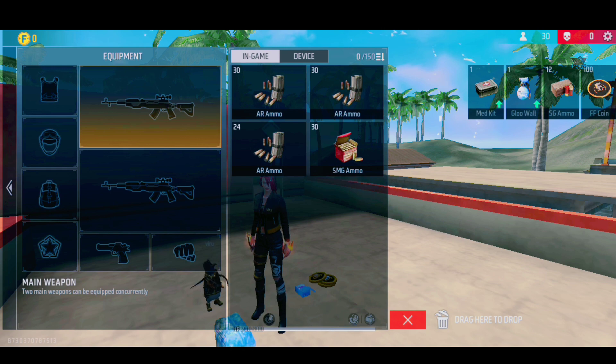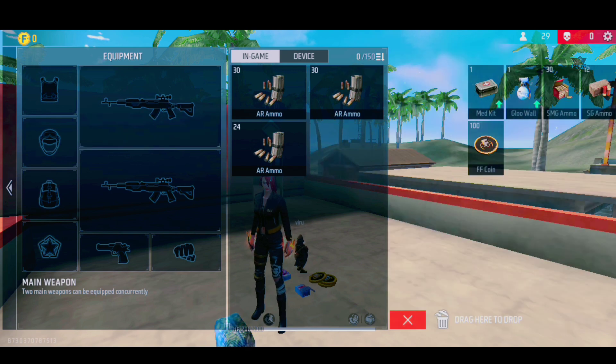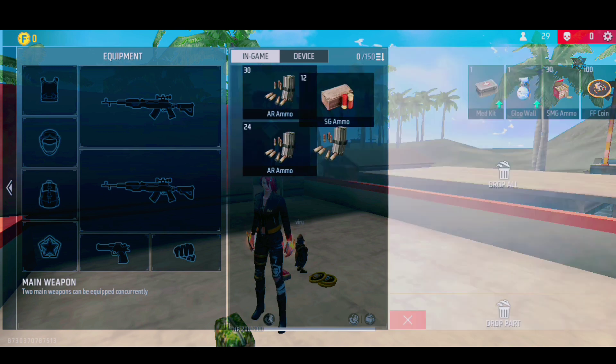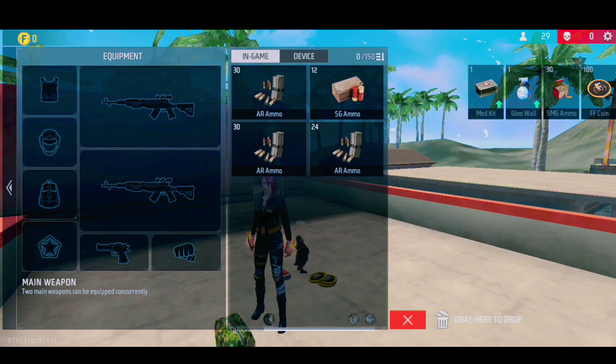Here I have AR and SMG ammo, but here I have a bag percentage. Basically, I will use some ammo and show the extra carry, because I will place or backplace.